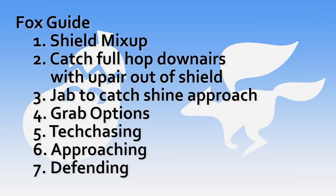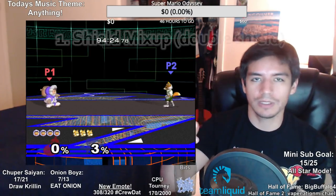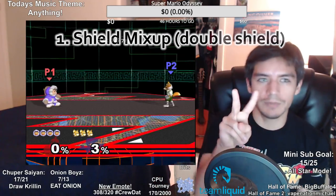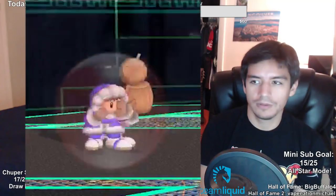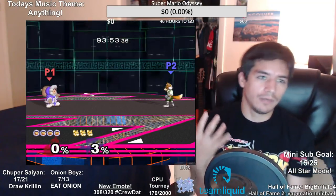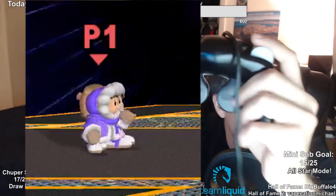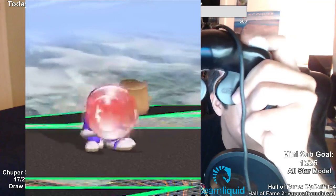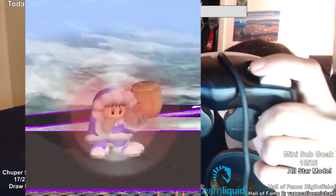Let's go ahead and get started with our first tip and trick against foxes. The first thing I'm gonna teach you is something I call the shield mix-up — it's something you can only do with Ice Climbers because you have two climbers, so you get two different shields. You see how Nana is shielding and then Popo has a smaller shield? All you do is press the L button lightly — just a light little press — and you get the double shield. Don't press it all the way or it'll make both of them hard shield.